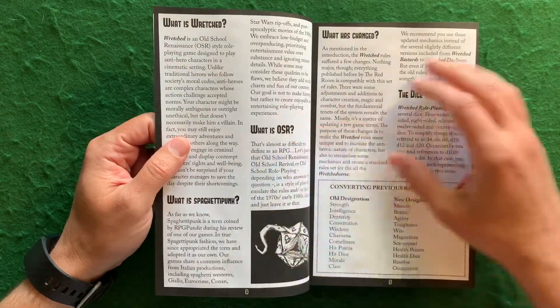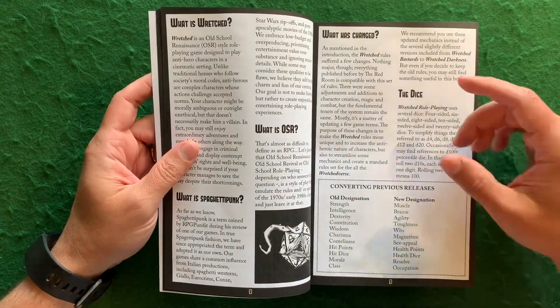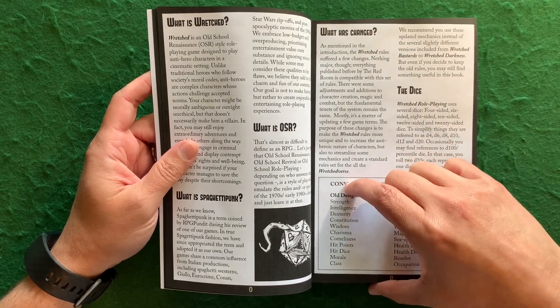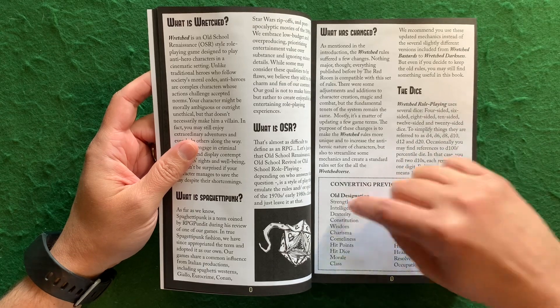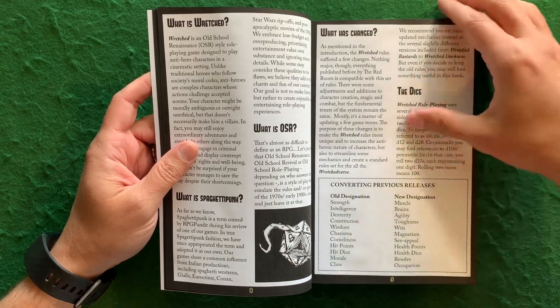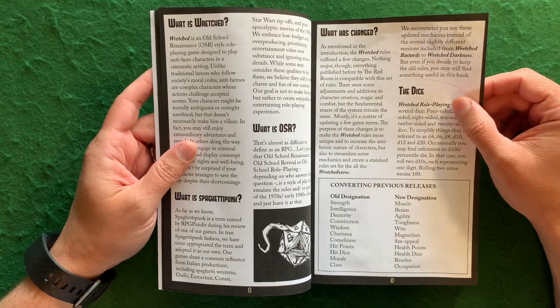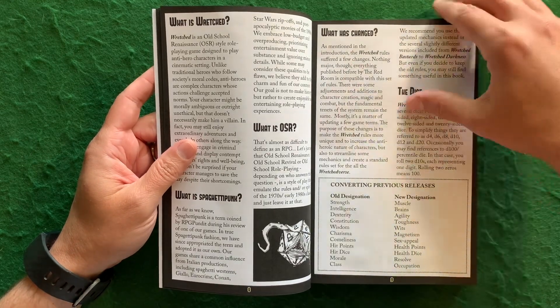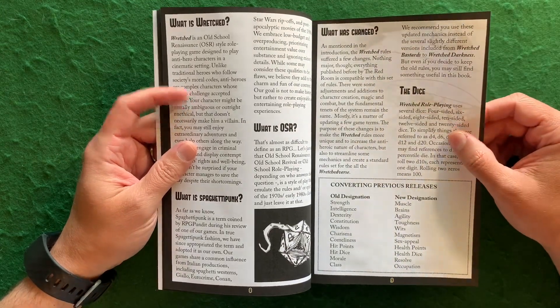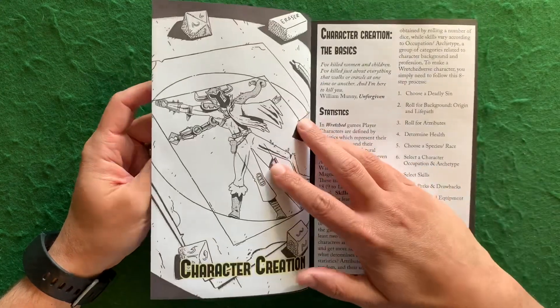It's going to tell you what the OSR is and what has changed. The OGL is no longer there, so they have changed the names of certain designations. Strength is now Muscles, Intelligence is Brains, Dexterity is Agility, and so on. That's good to get away from that, but you'll have to do a little converting if you've got some of the other books — though it's something you'll probably pick up on relatively fast.